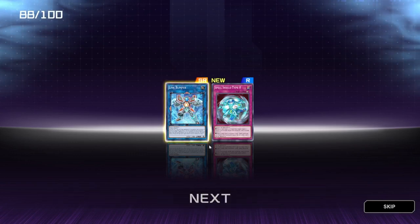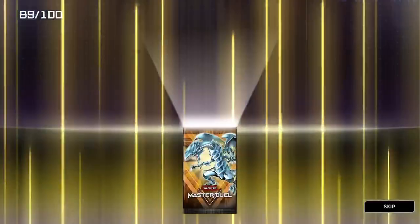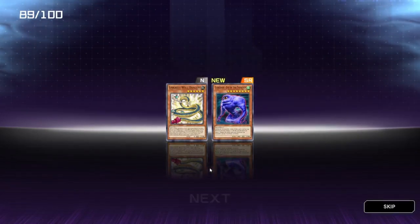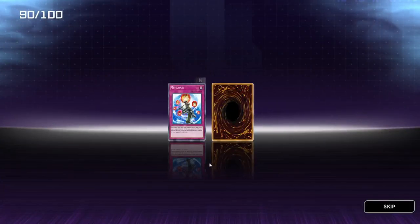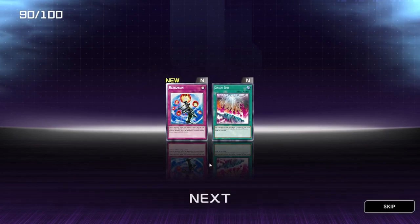And we also got Spell Shield Type 8. At least we've got a super rare so not too bad. Link Belt War Dragon. Cloudian Eye of the Typhoon, not too bad — not fully gold super rare but super rare nonetheless. And we've got Meteor Rain and Chaos End.